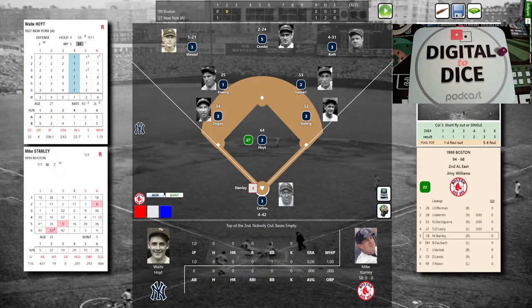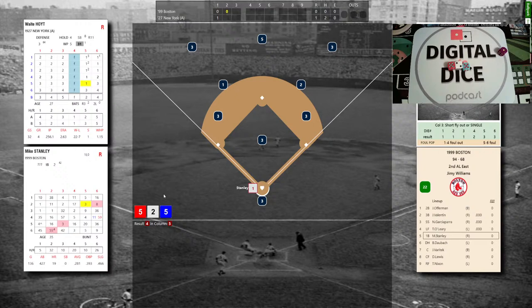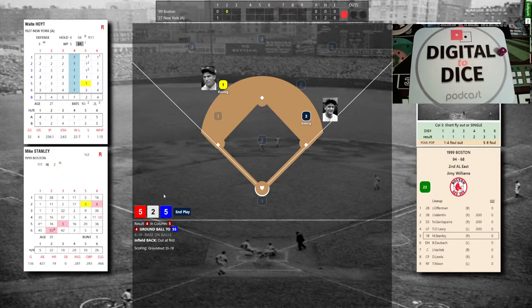Due up for the 1999 Red Sox: Mike Stanley, Brian Daubach, and Jason Varitek, to face Waite Hoyt. Stanley: 19 homers, .281 average, right-hand batting first baseman. Hoyt pitches: 5-2-5, pitcher control — but Stanley swings at a pitch out of the zone, bangs it to Koenig, throws to Gehrig. One down — bad job by Stanley.